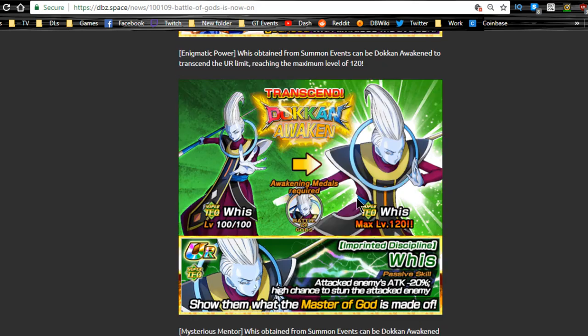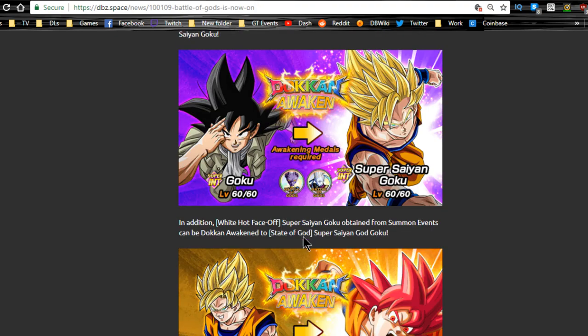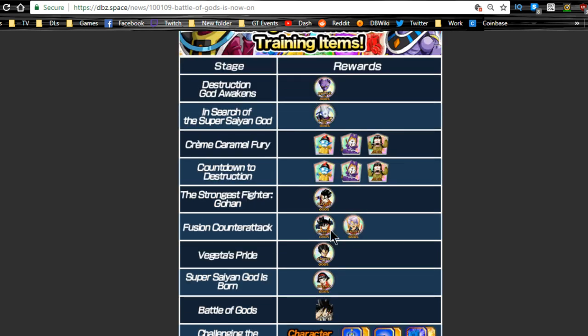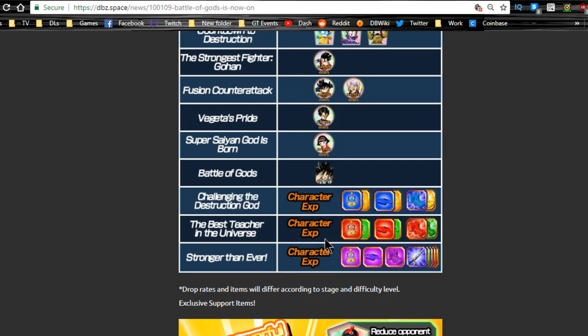You also have the Beerus medals available to Dokkan awaken the intelligence God Goku card to TUR — he's not a fierce battle guy, which kind of stinks. Then you have the Whis medals, so you can Dokkan awaken both the technique and the intelligence Whis — highly recommend doing that. Beerus medals are at stage one, Whis medals are stage two, stages three and four have some really good items, stage five is Gohan medals, six is Goten and Trunks medals, seven is Vegeta medals, eight is Videl medals.